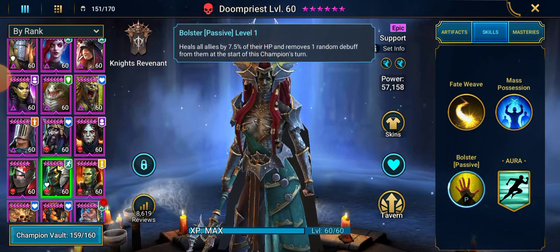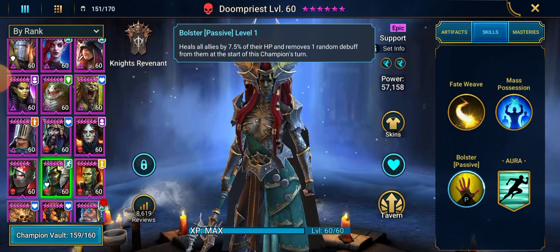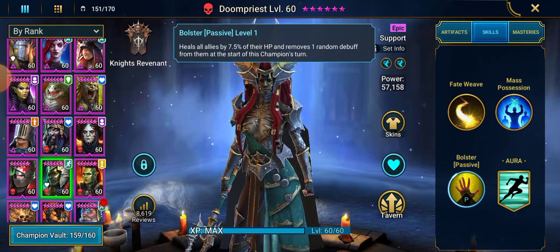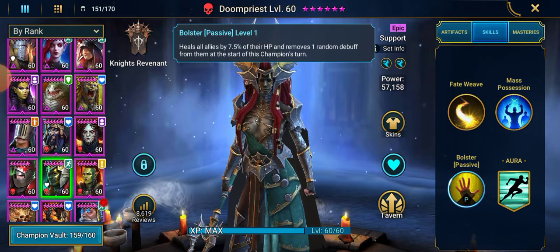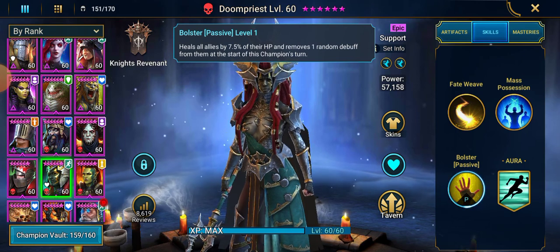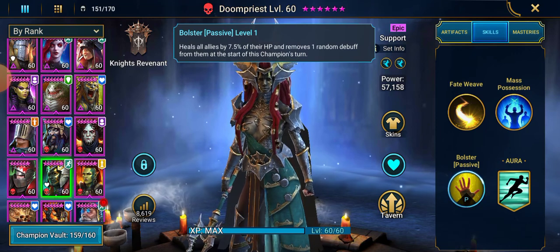But her bread and butter is her passive — it has no cooldown. Every single time she takes a turn she will remove one random debuff, like the Resurgent mastery, and she also heals all allies by 7.5% of their HP. So if you have champions with high HP, they're going to get a bigger heal. This is why you use her, this is what makes her so good. We started the video in Ice Golem because it's a bit more difficult than Dragon — we took a team in that was maybe too safe, hoping to get slammed by the Ice Golem.